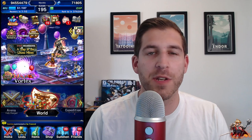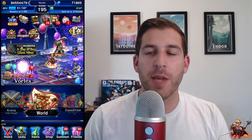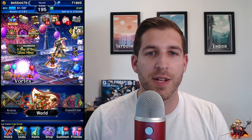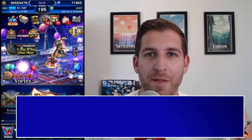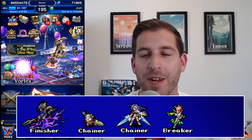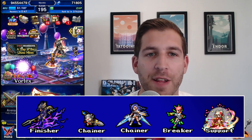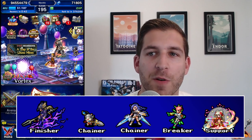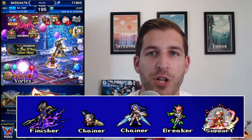Here's a simple formula for what your team might look like for general types of content. You can typically bring five units into battle, but depending on the content, you can bring six instead. The formula is: Finisher, Chainer, Chainer, Breaker, and a Buffer. We have two chainers, and they should have the same chaining family — for example, Bolting Strike. Sometimes you can condense a spot by having your breaker or your supporter be another chainer for your party.